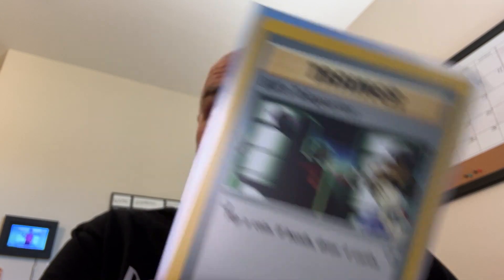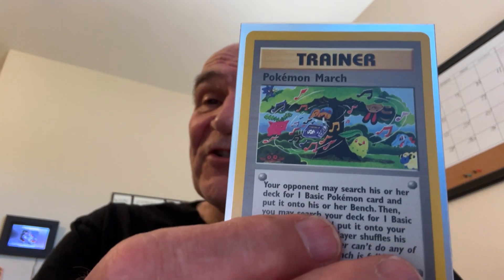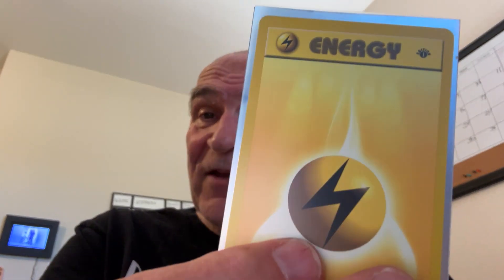Another trainer. Trainers were different back then. Here's Bill's trainer. Here's the Super Rod — we still got this around. Pokemon March — March of the Wooden Pokemon. Trainer Moo Moo Milk — Moo Moo Milk versus Regular Milk. Here's the Double Gust trainer. And there were some energy cards back then — I think they were a little different than they are now. Yeah, there's no doubt about it, they are a little different.